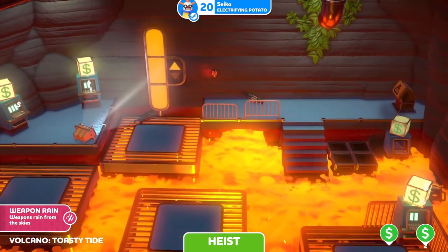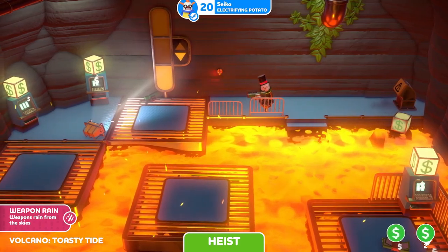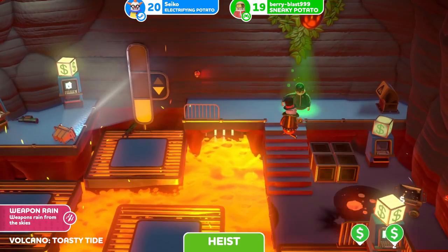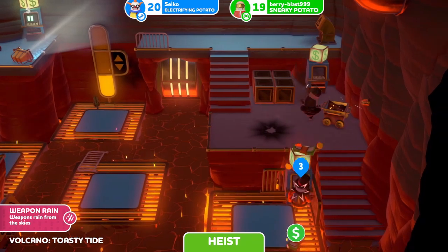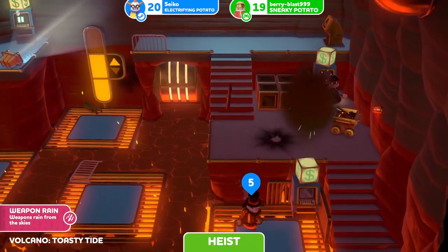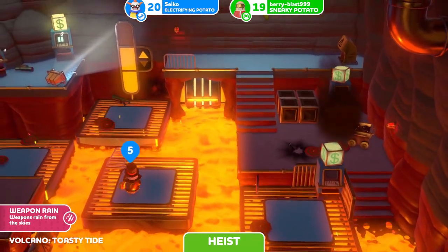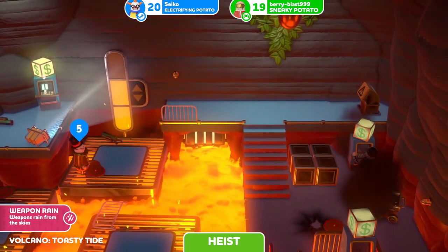Two new levels have been added. One's called Toasty Tide — a lava-filled nightmare with plenty of surprises. You need to wait until the tide goes out to access the areas. On the ice stage, the cash is hidden in these cash machines around the stage. You can see the exit floor is actually under the lava, so you can't leave until the tide goes out.